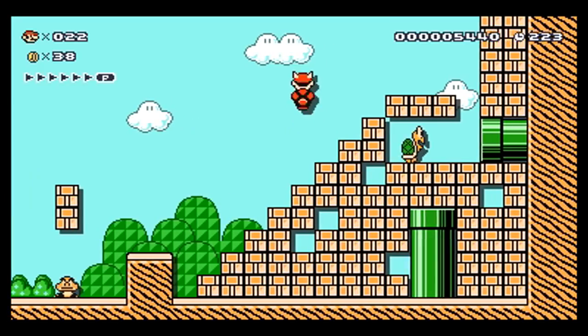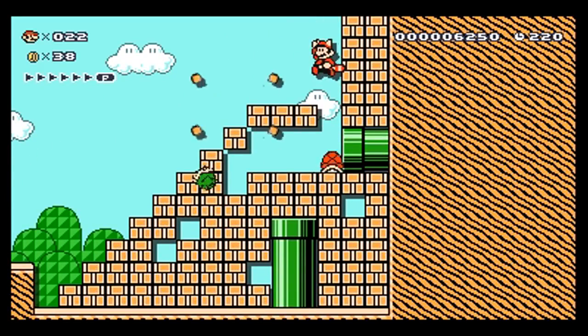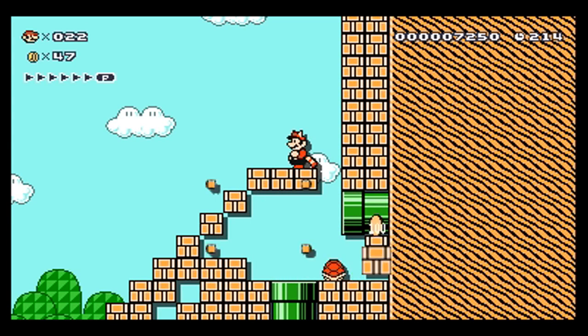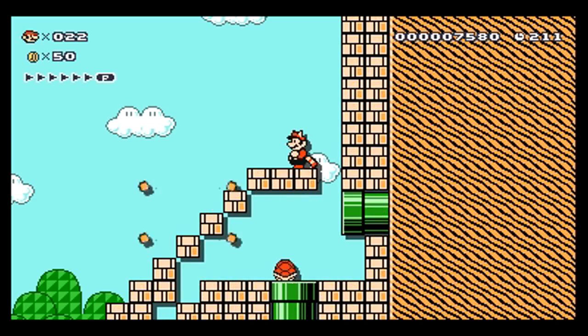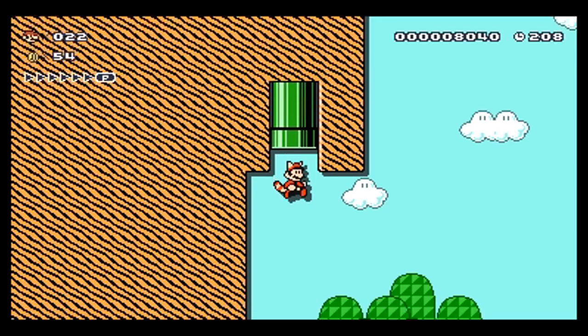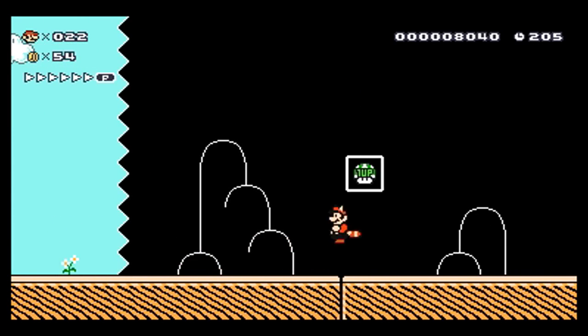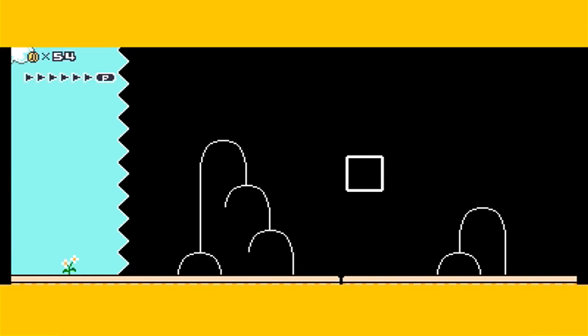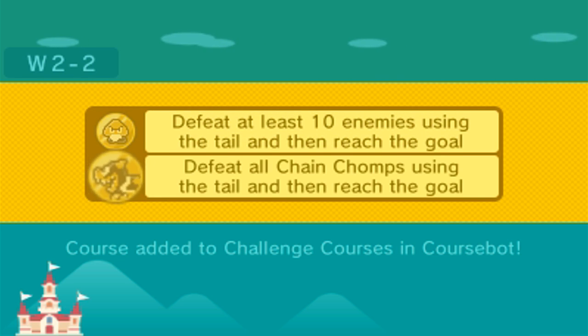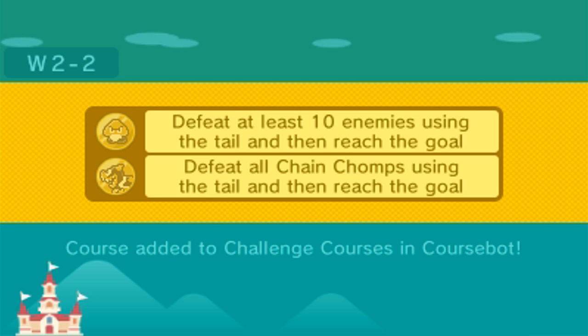Oh, there's even three more past the — wow. That is a lot of enemies. Oh, my goodness. All right. So, now I need to wait for this to uncover itself. Wait for that to do that. There we go. All right. Go down the pipe. And there we go. That's the... there we go. We finished the stage, finally. It's been so long since I played Mario Maker. I really need to get used to it. But there we go. Defeat at least ten enemies with the tail. Defeat all chain chomps using tail to reach the goal. Oh, my God. We actually did it.